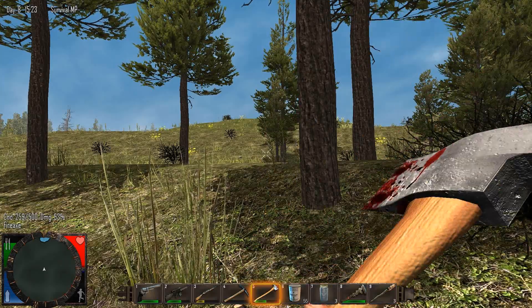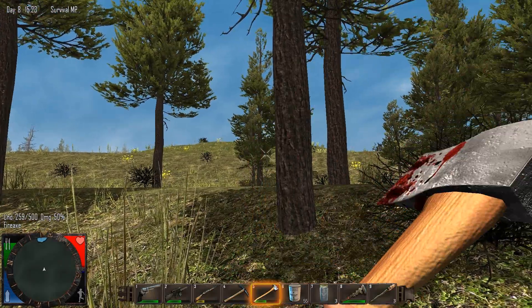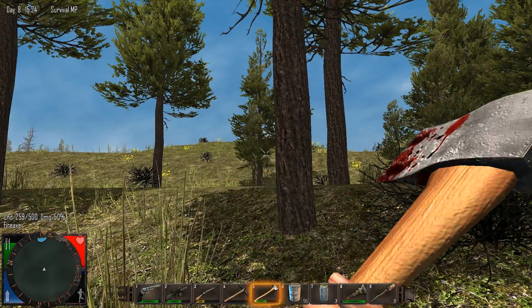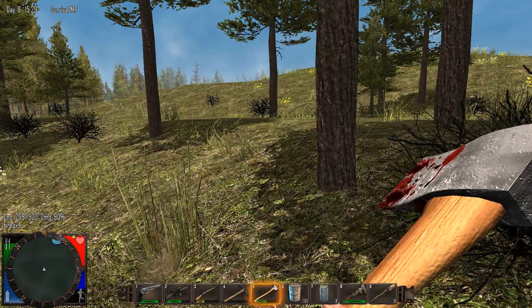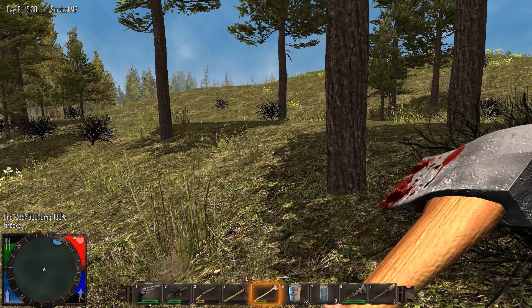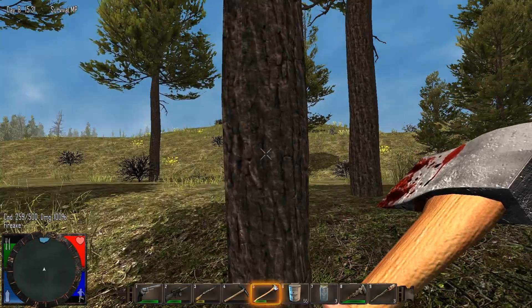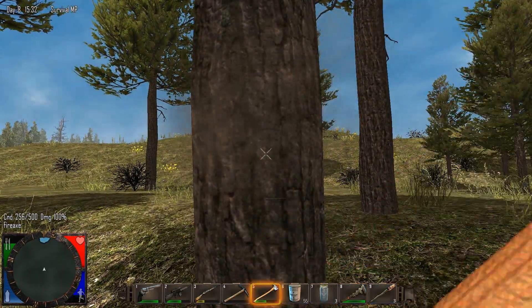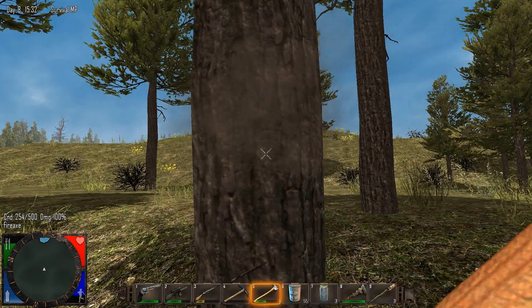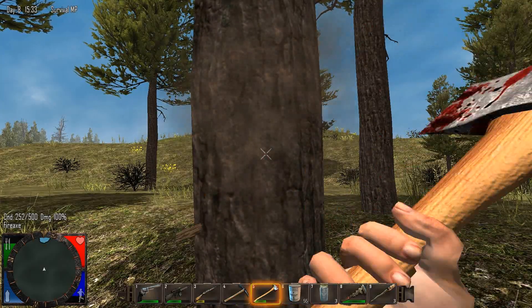I finally got my stamina down to zero. When your stamina is at zero, your damage on your item is at 50%. Now, this can all be affected by the condition of the weapon. The weapon starts losing efficiency at 50% condition, so we're going to get the condition down to 250 — half, or 50% condition.